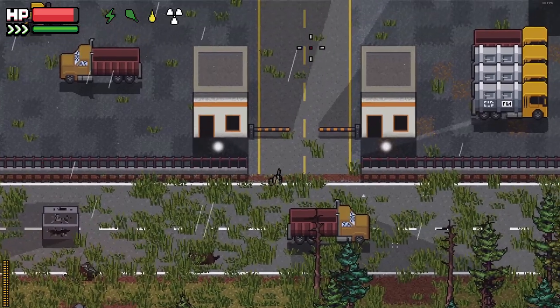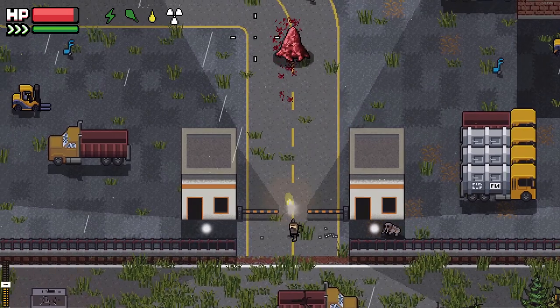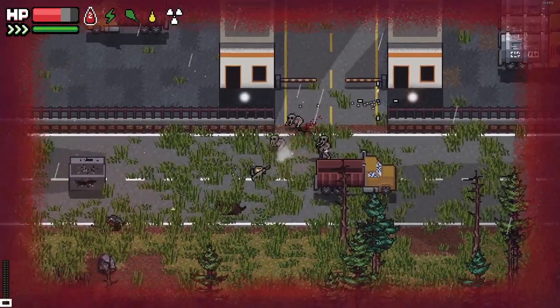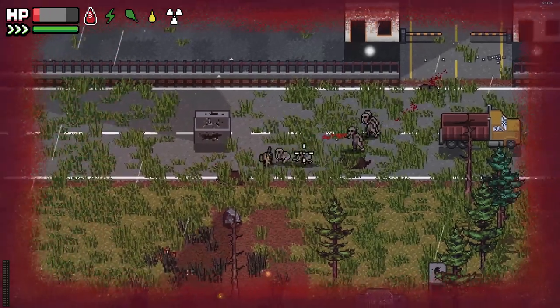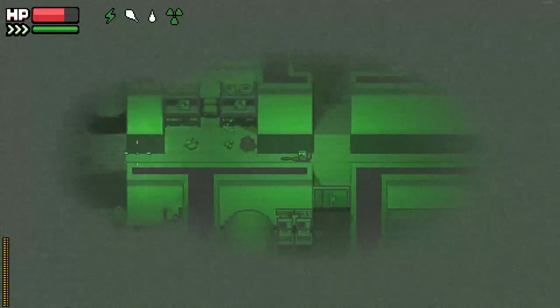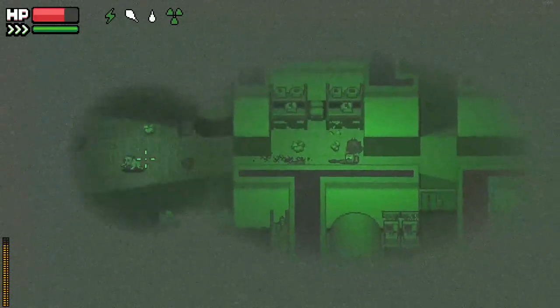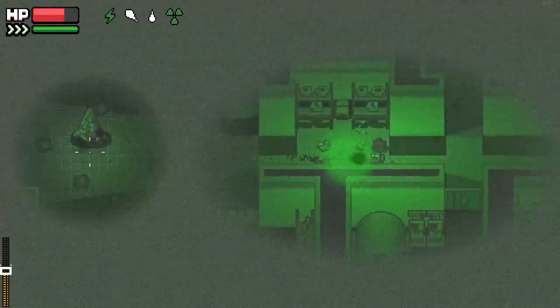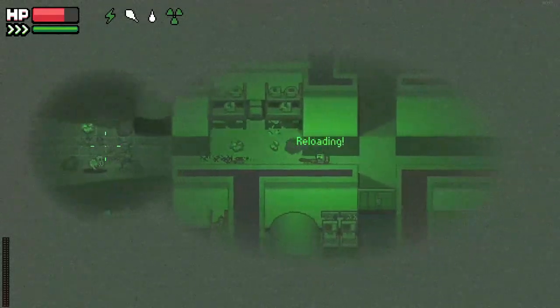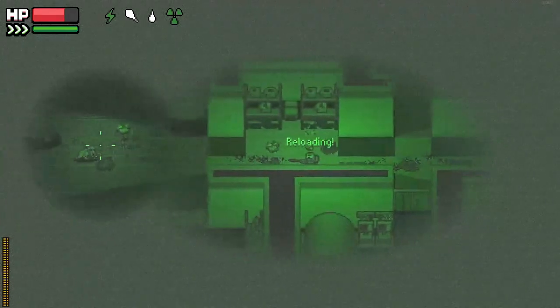Infestations. Infestations are the spawn points for ghouls. They are found mostly in urban areas and inside buildings and underground tunnels. Killing an infestation requires approximately 60 rounds of 5.45 hollow point ammo. Taking out an infestation is dangerous as it appears to be able to spew unlimited amounts of ghouls.